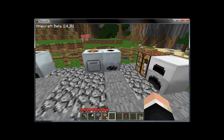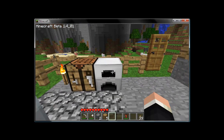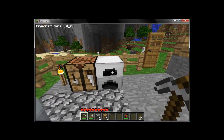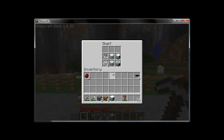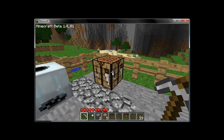The next item up is an upgrade to the already wonderful iron furnace. Iron furnaces are fast, but electrical furnaces are the wave of the future, so let's craft one. We're going to need two pieces of redstone dust, one electrical circuit, and one iron furnace. Hop to the crafting table — two pieces of redstone, iron furnace, and an electrical circuit will give us an electrical furnace.